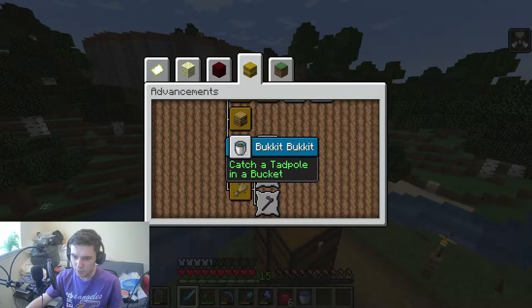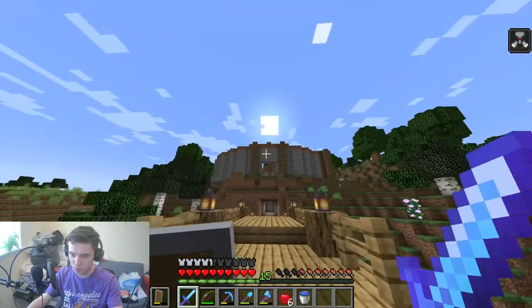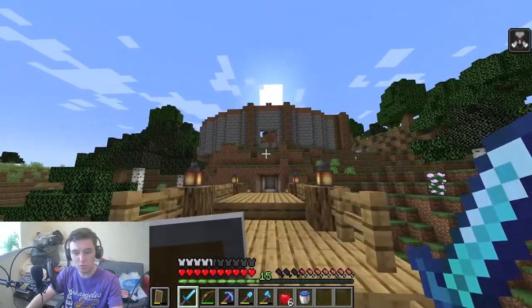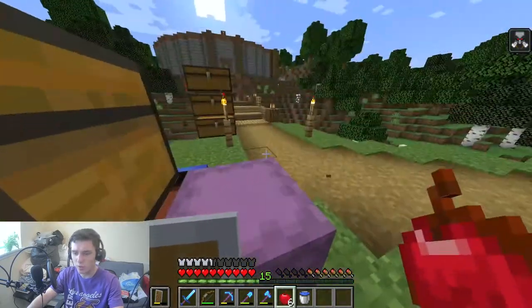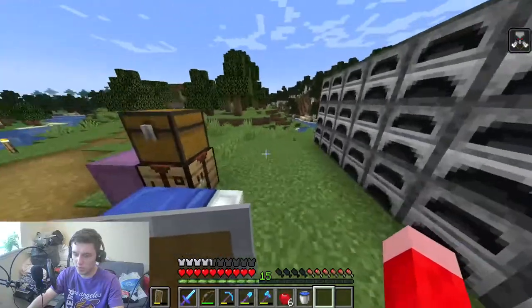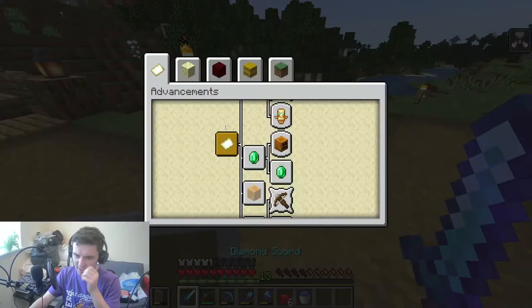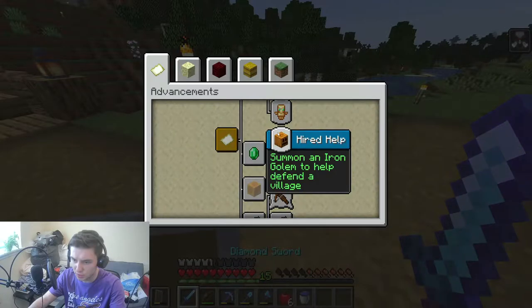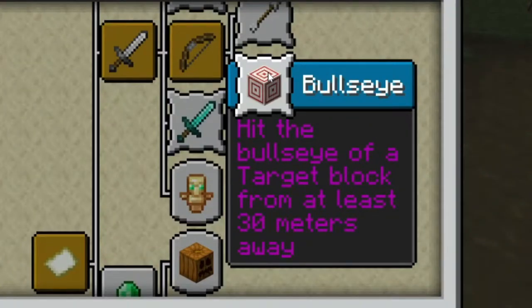Bucket Bucket — catch a tadpole in a bucket. If you missed out on the last episode, we created, or at least started, the structure base for the Advancement Archive. In today's episode we are going to do an advancement run — going to town and getting advancements. By the end of this episode I'm planning to get at least four or five advancements. To start off, I feel like we should go for a villager one. We can get two village ones right here: trade with a villager to get What a Deal, and summon an iron golem to get Hired Help. I also might try and get Bullseye, which is hitting the target from 30 meters away.